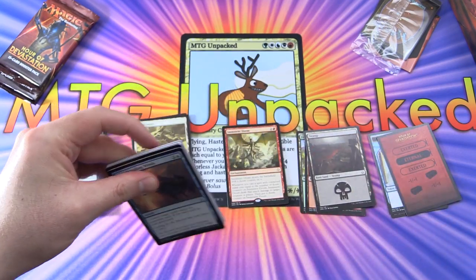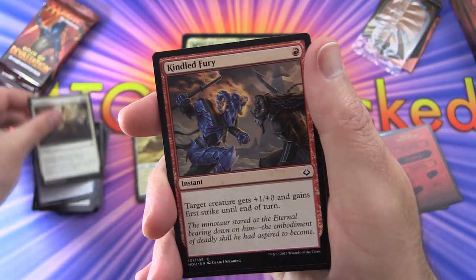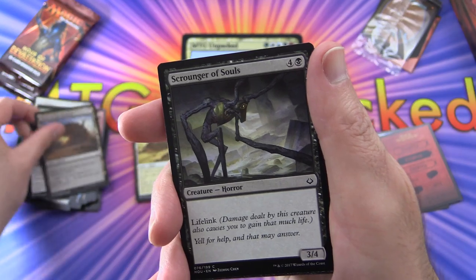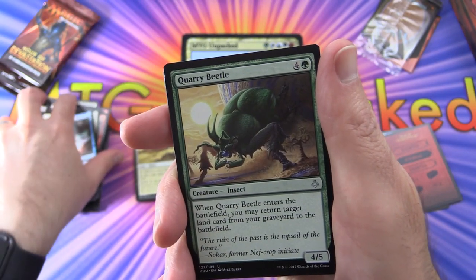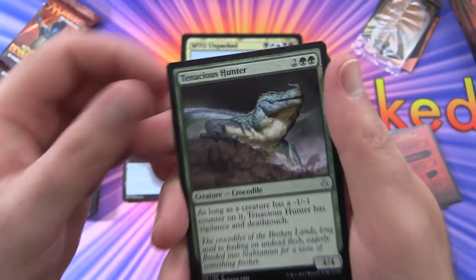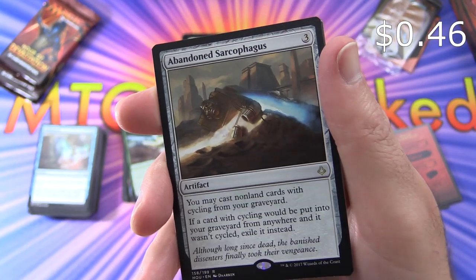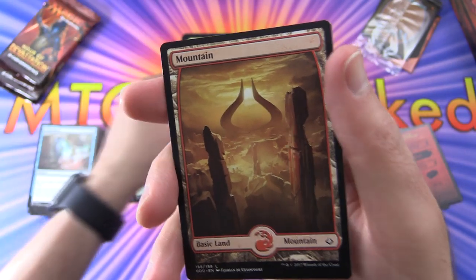Let's see how we do in the second half — probably not much better than the first half. Countervailing Winds, Sand Blast, Kindled Fury, Frilled Sandwaller, Lethal Sting, Desert of the Glorified, Scrounger of Souls, Defiant Khenra, Jeru's Renunciation, Unsummon. Uncommons: Quarry Beetle, Hippo Rivalate — it's a mouthful — Tenacious Hunter Croc. Yes, here he is — he'll bite some part of your body off, watch out. And the rare is Abandoned Sarcophagus — artifact for three. You may cast non-land cards with cycling from your graveyard. If a card with cycling would be put into your graveyard from anywhere and it wasn't cycled, exile it instead. Nice full-art Mountain there, and a Zombie token.